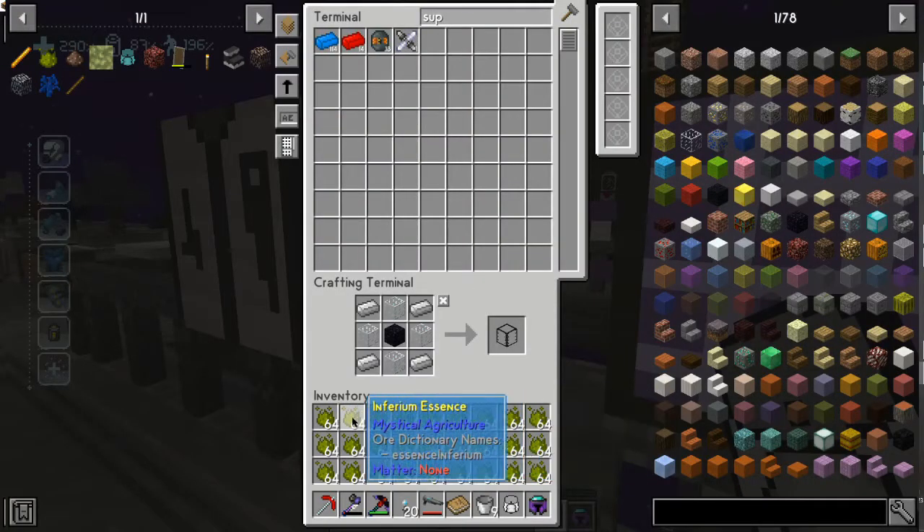Congealed blood block - this Tinker's construct comes from coagulated blood, which takes four buckets of blood. Yeah, just pump it into a table.